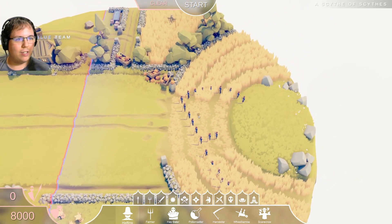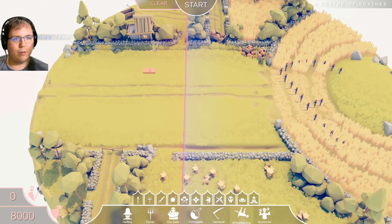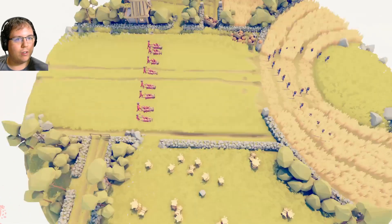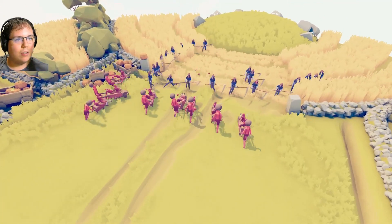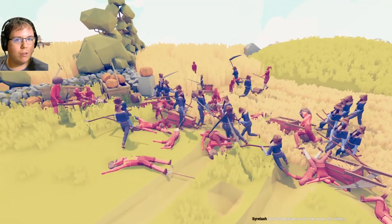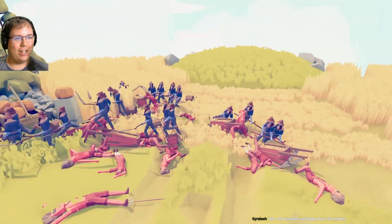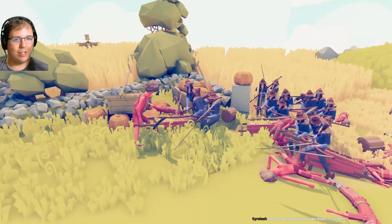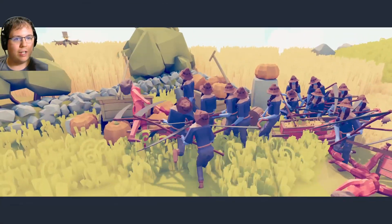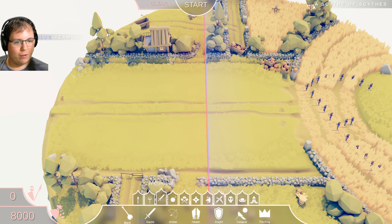A scythe of scythes - 8,000 points to work with. I can do eight wheelbarrows for that price. This should be fun, have at them. Yeah, that's not going well at all. Those archers - I don't know, I had a ton of luck with those. This guy's just stuck on his wheelbarrow waiting to be slashed. There he goes - that didn't work at all. Speaking of archers, let's give that a shot.